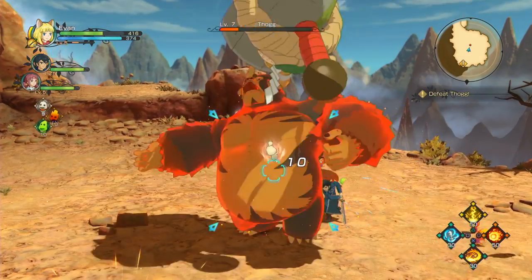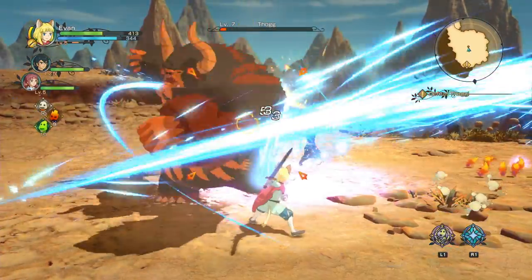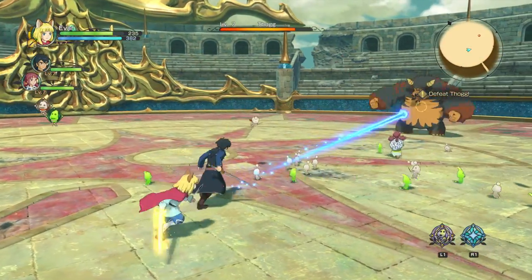For Ni no Kuni 2, I thought that switching to real-time combat was a really smart move. It feels like you have a lot more control this time around, and it's definitely a good thing. You've got a lot more skills and a lot more easy skills to use right away, and combat feels a lot more important — your movement really matters. I thought everything flows so much better, it's so much smoother than the first Ni no Kuni.